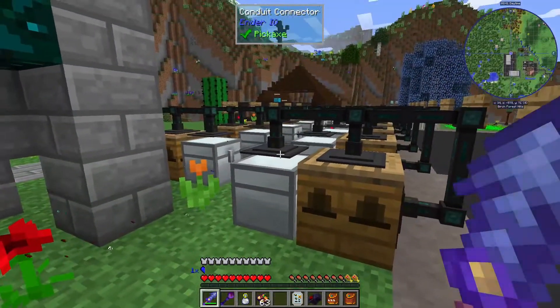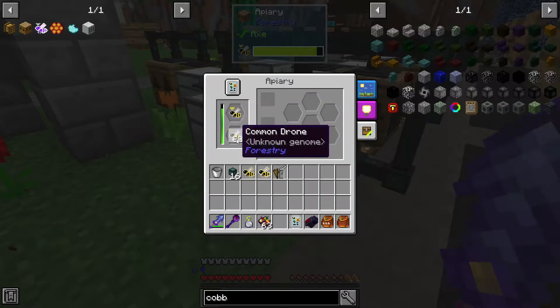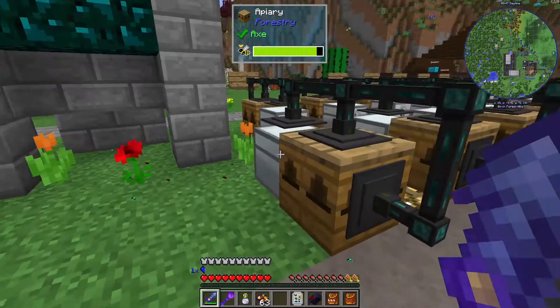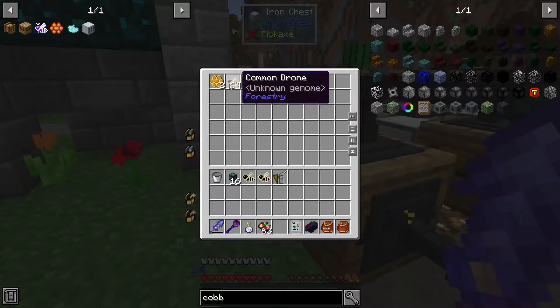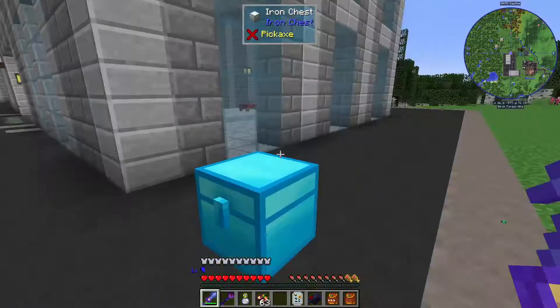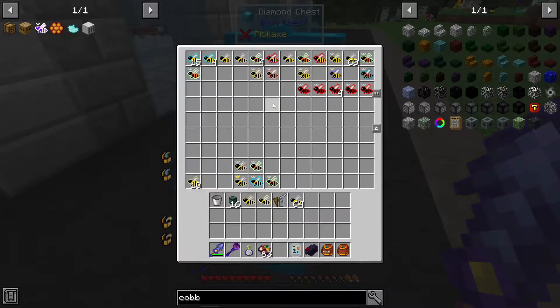So what I've been doing is we have bees in here. This is just breeding a bunch of common drones. I probably don't need to be making any more common drones because as long as you've got enough of these, if you get an apiary and set up this loop and you grab anything, like you grab this one.